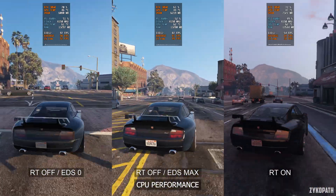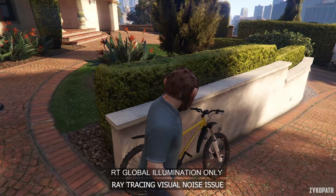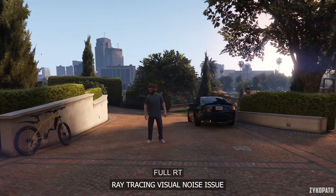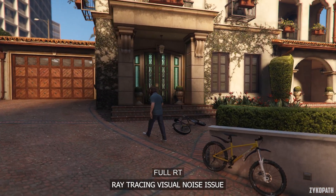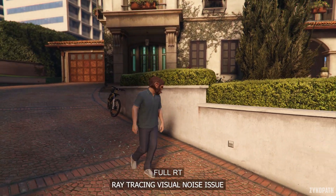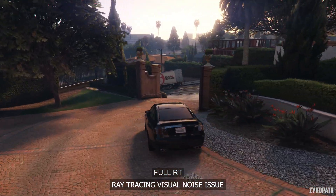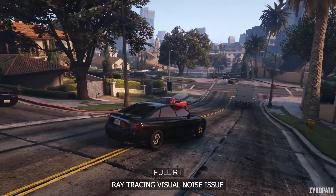I highly recommend disabling ray tracing entirely just for the CPU performance alone. And speaking of ray tracing, it appears to suffer from noticeable visual issues, mainly noise that is probably caused by a weak denoiser. This was noticeable across a different combination of ray tracing settings, even with all of them turned on at max quality. This was mainly visible on the ray traced global illumination, reflections, and shadows. I didn't really notice this issue on the ray traced ambient occlusion, but if I were to look for it, I'm sure I would have found it.